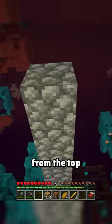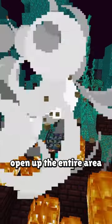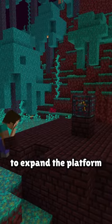Since beds blow up in the Nether when right-clicked, you can use this setup where you extend four blocks from the top of the back, protect the spawner with a hard block, then dig down a block and right-click the bed to open up the entire area for blazes to spawn, with room to expand the platform.